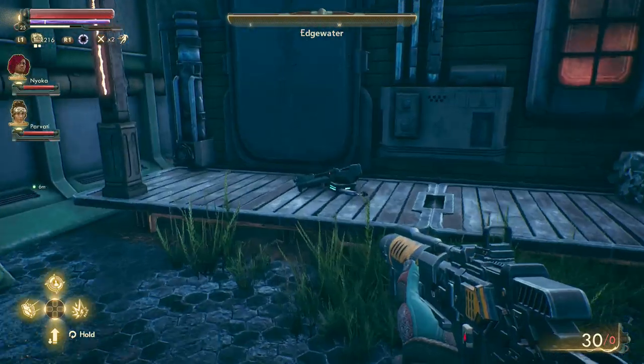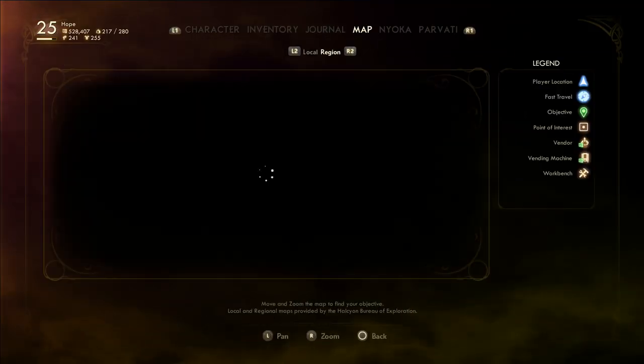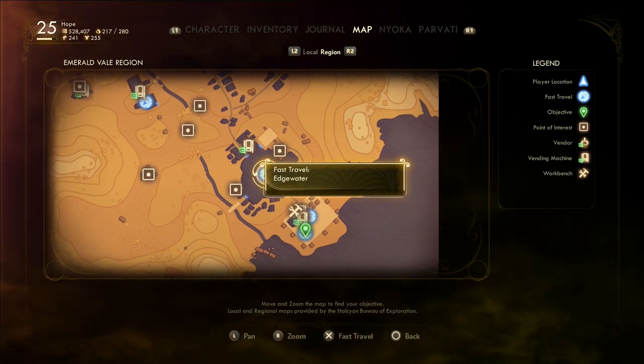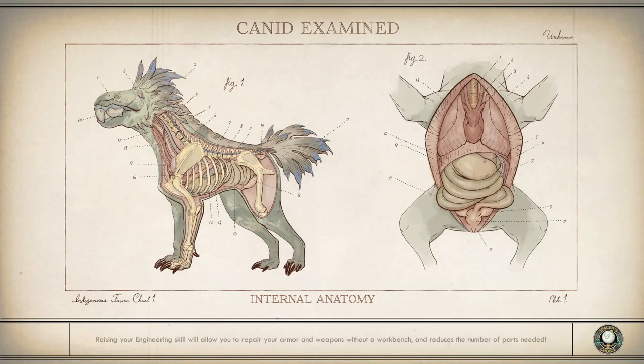Now if I come over here I just pick the stuff up — you don't need to do anything else at this point. But then we're going to fast travel again. You do need to hit R2 to select the map and find fast travel to Edgewater. This works on every platform, by the way. It's going to load again, and when I come back, all those items should be respawned — they should be there again. That's the glitch.